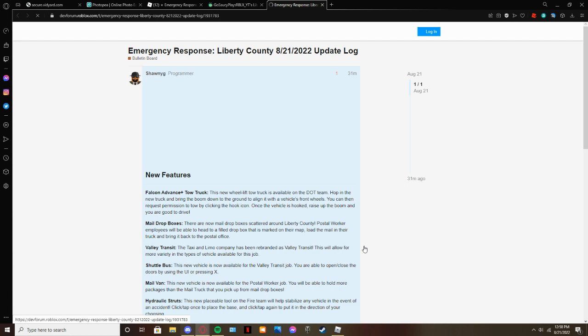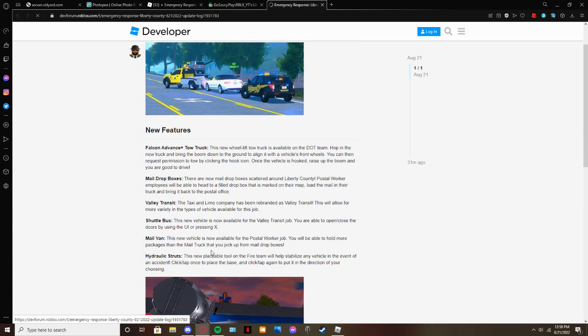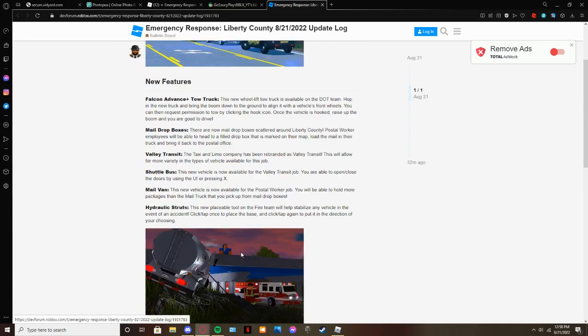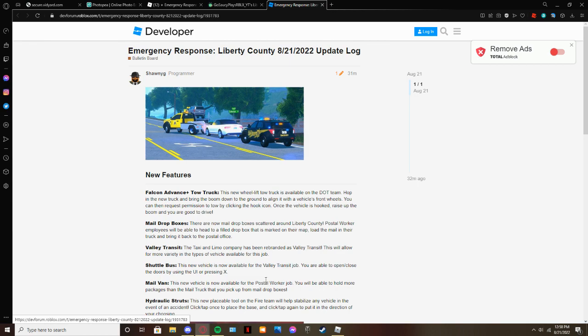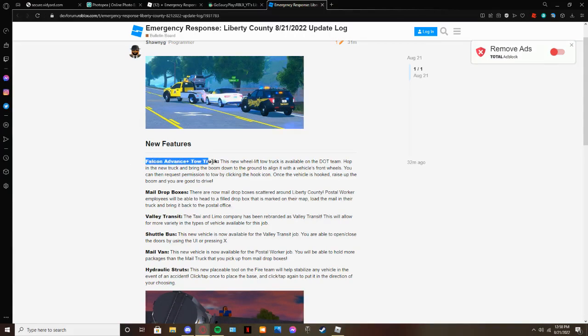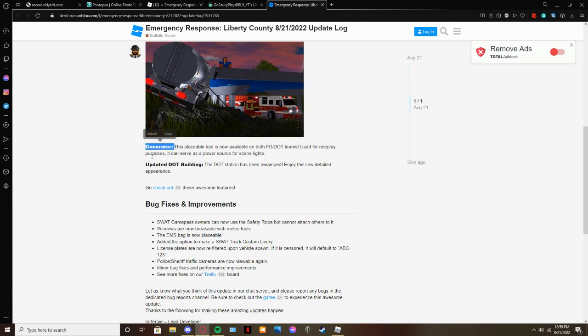Obviously guys, I have Max with me again today. The DOT station has been revamped! Where? What? Police station? No, I said the DOT station. Yeah, that's cool. All right guys, here's a new tow truck. We have the Falcon Advanced tow truck right there. We got the mail drop boxes, Valley Transit - aka what used to be Liberty County limo. We got the shuttle bus, the mail van, hydraulic strouts, a generator, and an updated building.